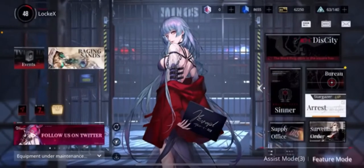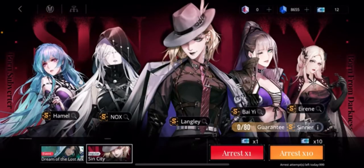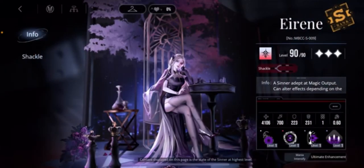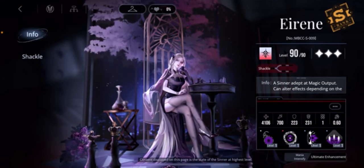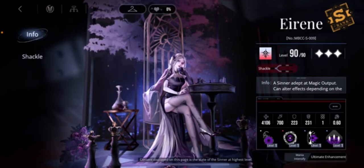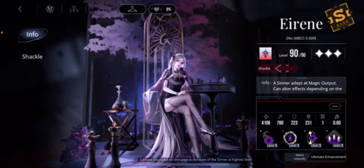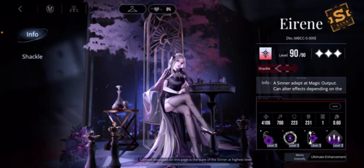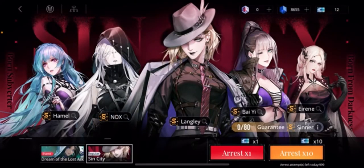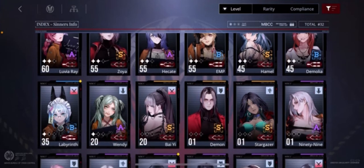If I get Irene — I think that's how you say it — I would definitely replace Luvia Ray with her, because not only does Irene do a lot of damage, she can also core break and provides CC. She does three things that are so much better than Luvia Ray, including AoE damage. So if I did get her, I would very definitely upgrade from Luvia Ray to Irene. But Stargazer? No. Especially as a free-to-play player with limited resources, I don't have the flexibility to bring up another unit that's just a little bit better.